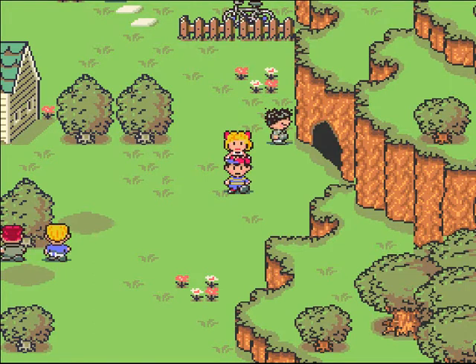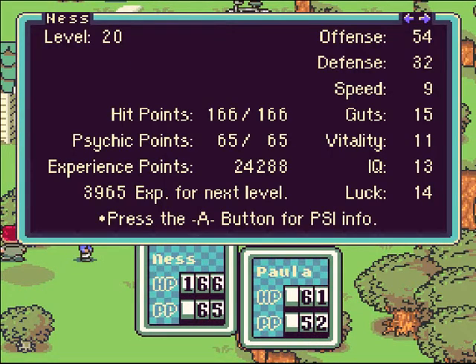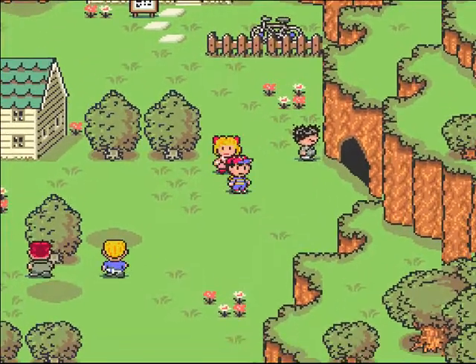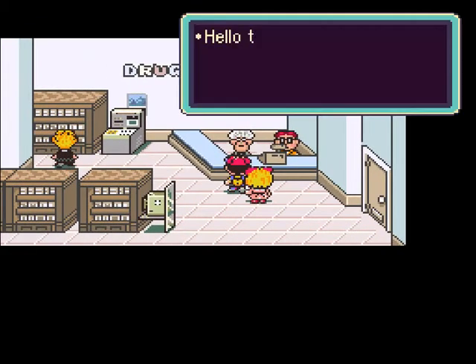Hello everybody, this is Ameth, welcome back to Let's Play Earthbound! I have leveled up a little bit off screen. Ness is now level 20 and Paula is level 13. So without any further ado, I'm just going to go into the drugstore — well, a little further ado I guess, whatever.